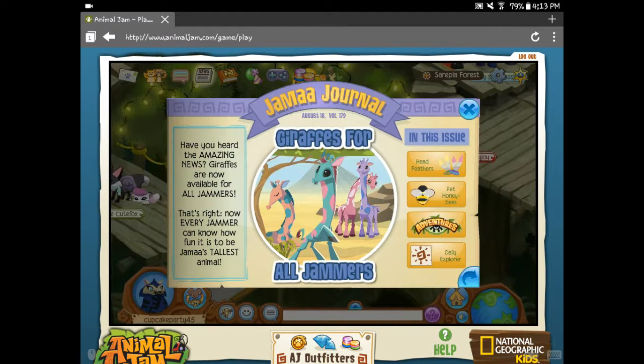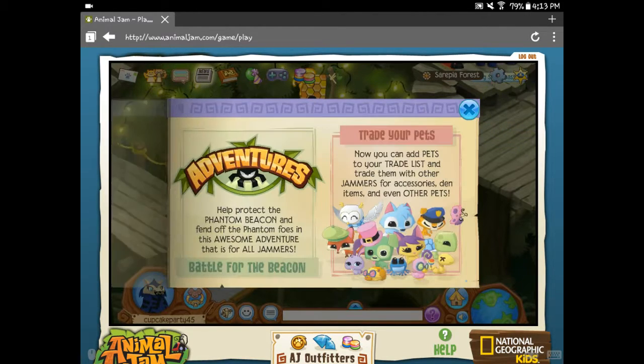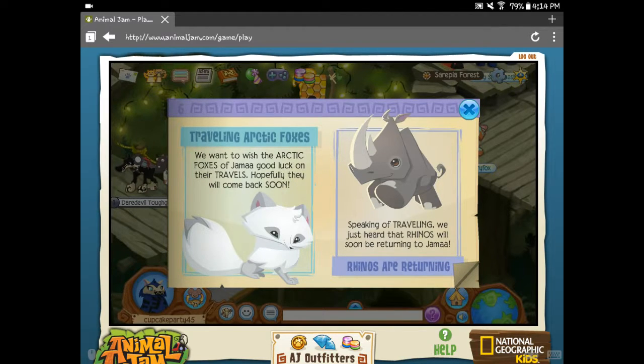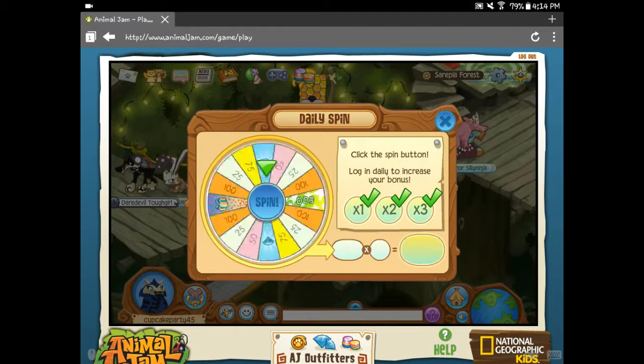So today we are at another update. Giraffes are for all jammers now, nice. Head feathers are back. National Honey Bee Day. Phantom Beacon is back. You can trade your pets, that's cool. Wood carving, some very new news from the alphas. Traveling Arctic Foxes, Rhinos Are Returning, New Adventures, Adventure Command Posts, and Animal Jam Toys and stuff. I guess that's it for news today.